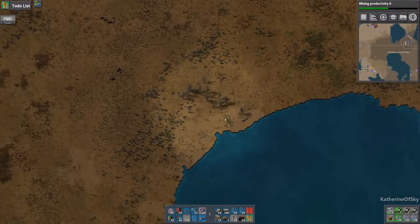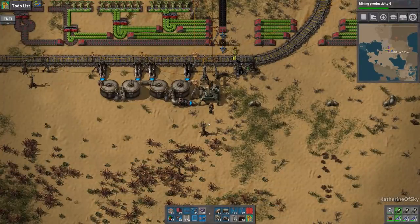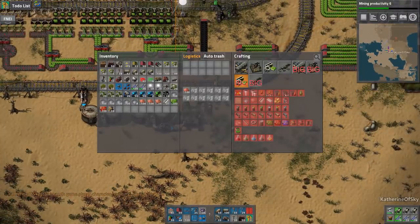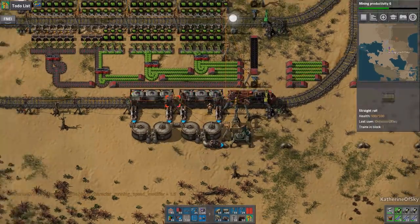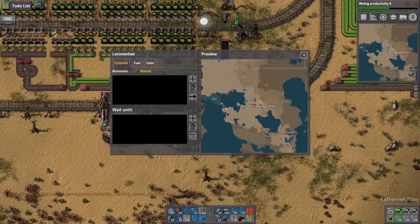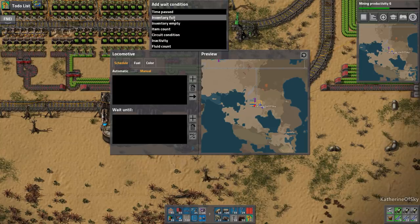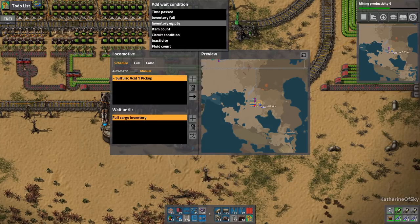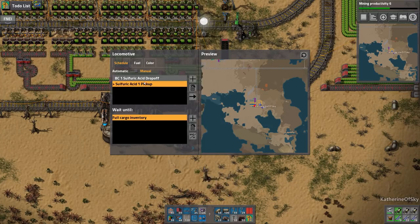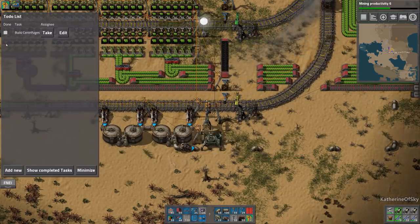All right, here we go. Go to speed slower. Get a train and make it into a sulfuric acid train. Paste this — it's already fueling because we have fuel here. So go to sulfuric acid pickup — inventory full. Then go to blue circuits, sulfuric acid drop off — inventory empty. We're going to move this up. Whoopsies, there we go — and get it to go. Okay, cool. To-do list — we're done. Apparently we had less to do than I thought.